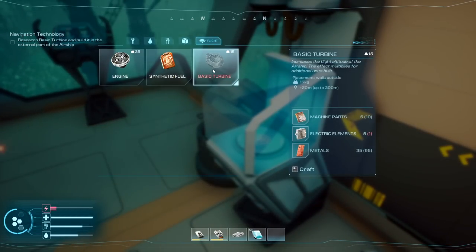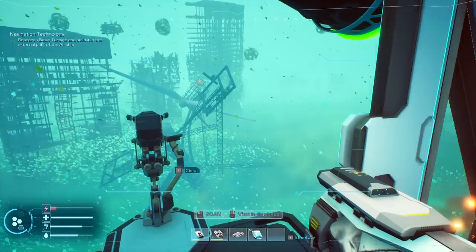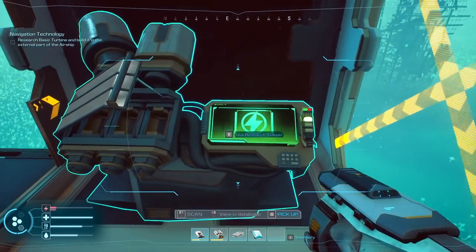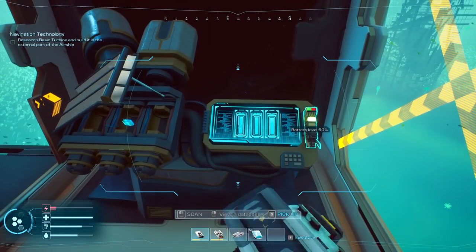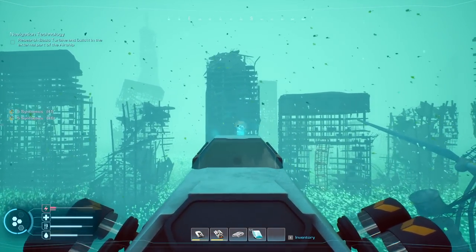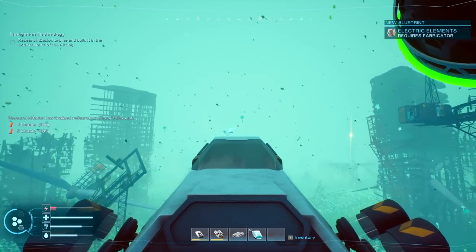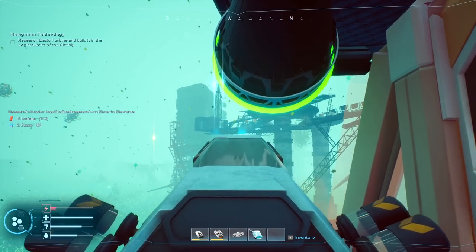There's no repair option. It's underneath the ship and I'm not happy about that. Research is analyzed — I can go here. I'm going to need some metals, electric elements, and machine parts. Did we craft electric elements? Yes — I can teach myself how to do that. Research finalized. Grab from the building we're going to anyway — we'll have to do it.